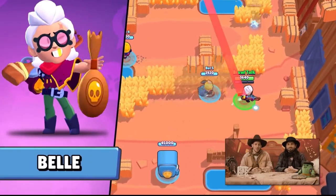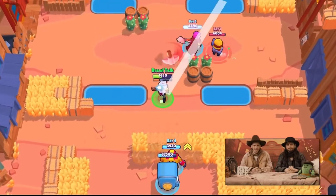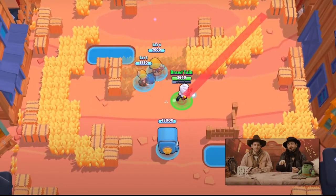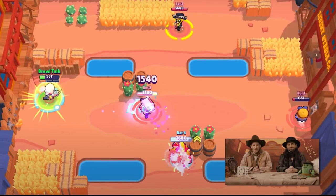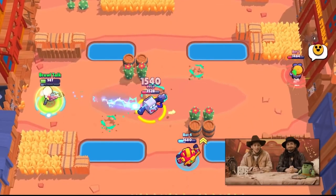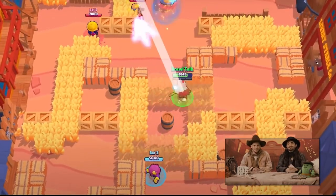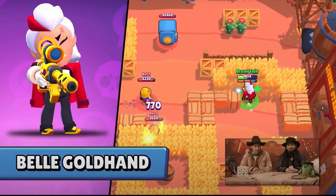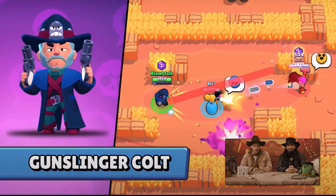Alright guys, looking at a more in-depth overview. The hay bales are pretty sick. I do like the Wild West kind of thing with like the saloon and that kind of stuff. Belle looks like a pretty good brawler. The star power probably uses some sort of shield - like when she gets to low HP. This skin does look pretty cool though. I'm guessing that's worth about 150 gems.